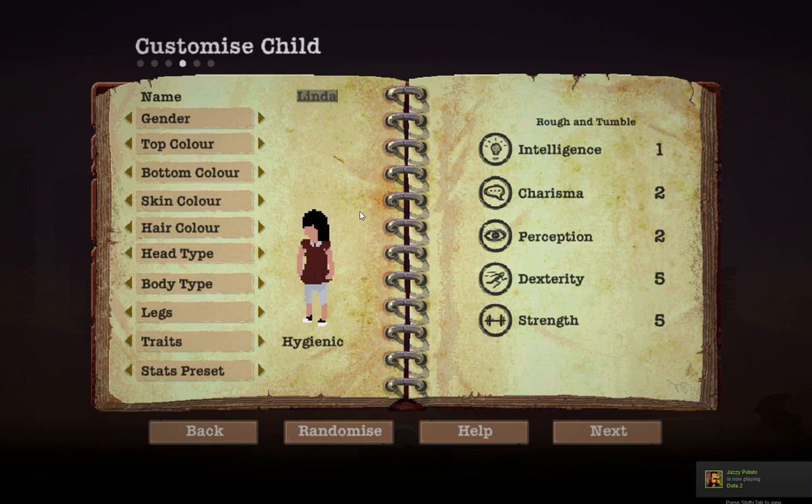For the next kid, we're going to start off with Linda. I'm good with everything on her. Hygienic. Small eater. I'm thinking I'm going to do hygienic for her. For the kids there are different stat presets — rough and tumble would be good. I want to have two people going out. Charisma is good to talk with people. Alert though — I think alert is going to be her trait. That good perception right there.